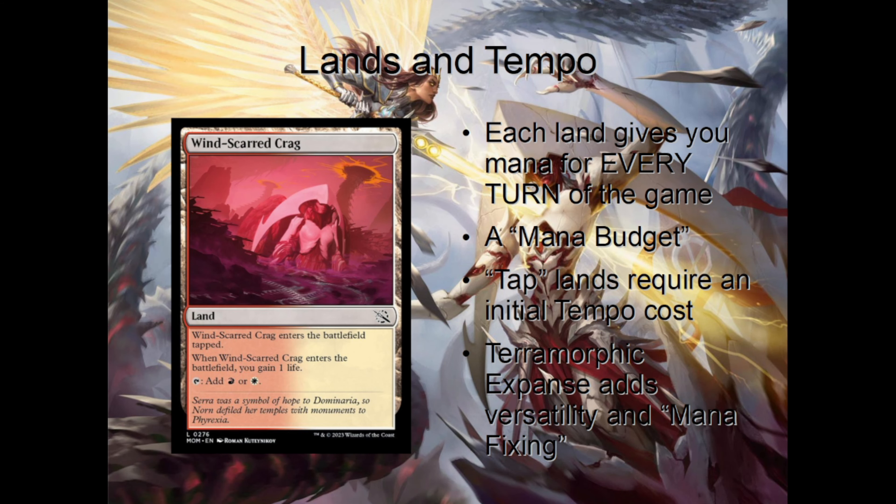Tempo is mostly about developing your board and using your mana effectively, and your lands are a major part of that. Each land that you play gives you mana to use every turn for the rest of the game. You can think of this mana as your budget for casting spells. This is why making your land drop every turn for the first few turns of the game is so critical — to give you the resources or the budget that you need to cast all of your spells effectively and not fall behind on tempo.